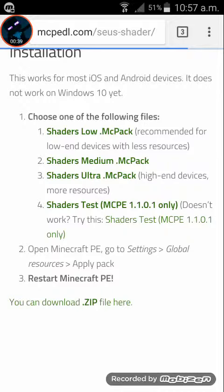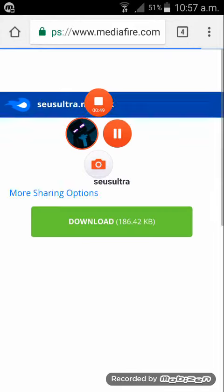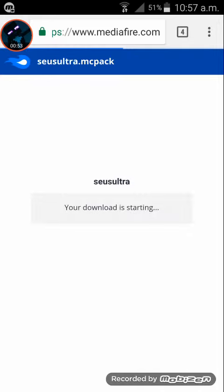Shades Ultra Pack — that's what I download. Click it. Hold on guys. Already done. Okay, you download it. Download it starting.